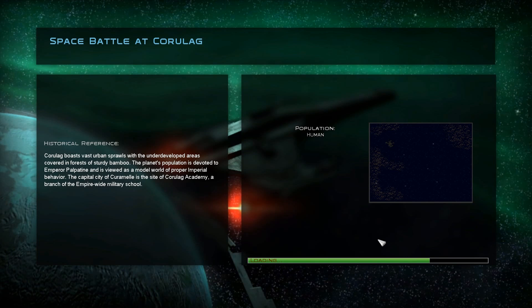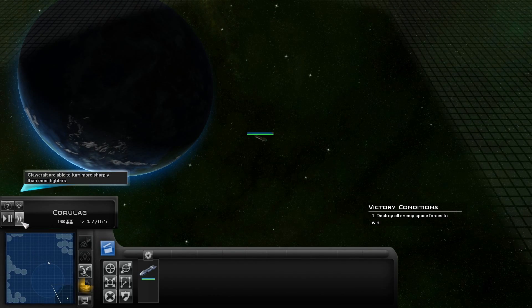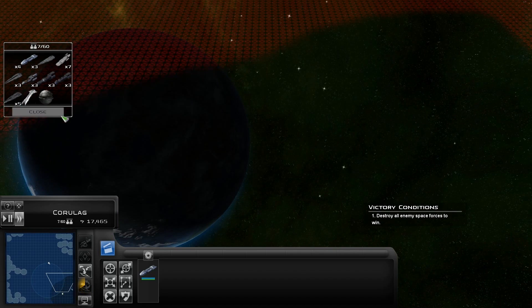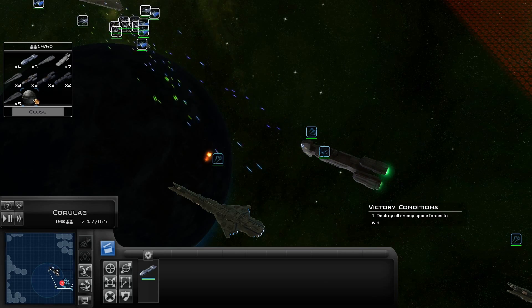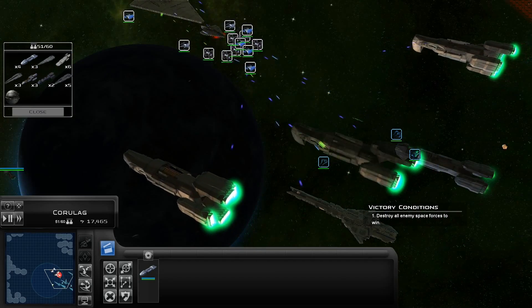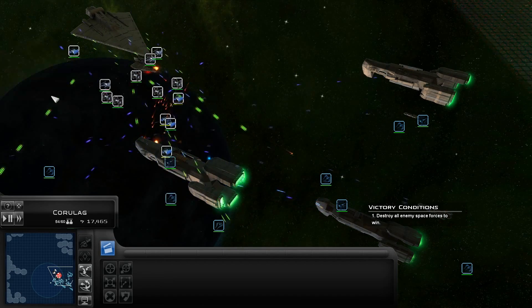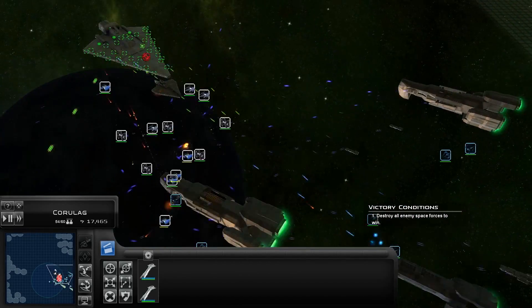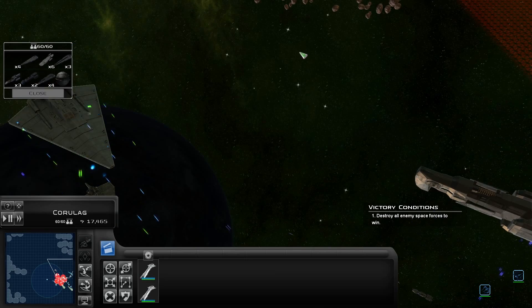They've got a lot more life in them than I thought they would at this point. Alright, so it's just one Praetor — this should be fairly easy. Let's get Peltis in first, get our phalanxes in ahead of that, some anti-fighters in front of that. I do need to tell the Peltis to attack, so I should probably do that. Oh, they have one of the Imperial IIs here as well.